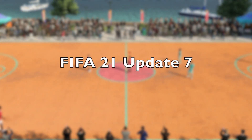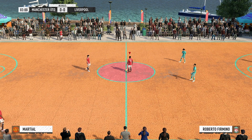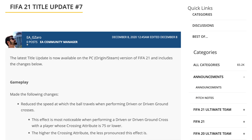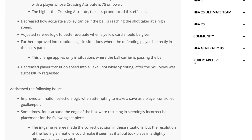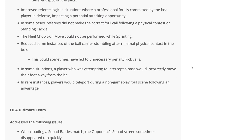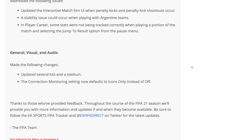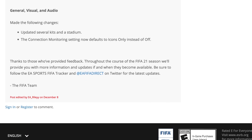Welcome back to another FIFA 21 video. Today we're talking about a brand new update coming to the game. Title update number 7 was announced and it promises some gameplay fixes, some career mode fixes, some Ultimate Team, Volta, and a few other things. We're going to go over everything you need to know — I'm going to read these patch notes so you don't have to.